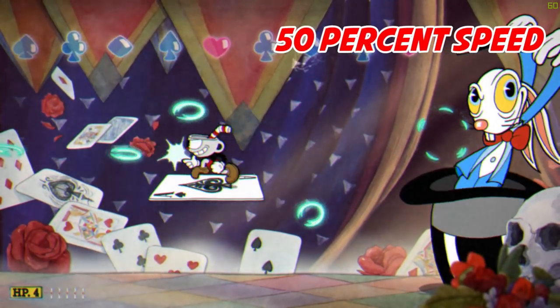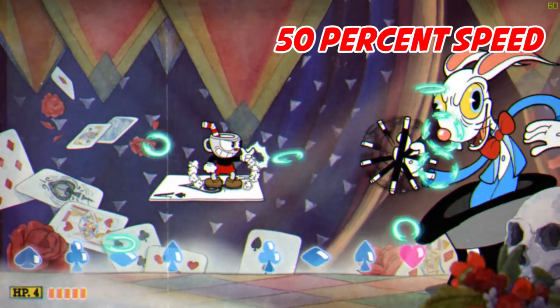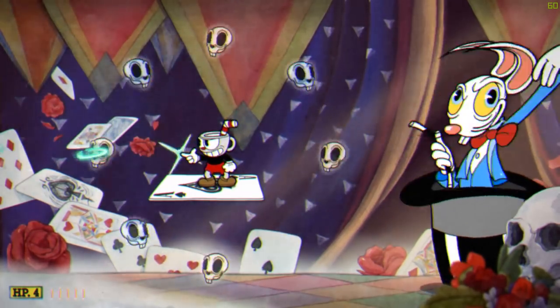If the rabbit does a bubble trick from above, jump down from the card so you have enough room to parry. As soon as they start coming down, jump and parry right away or you'll get hit.